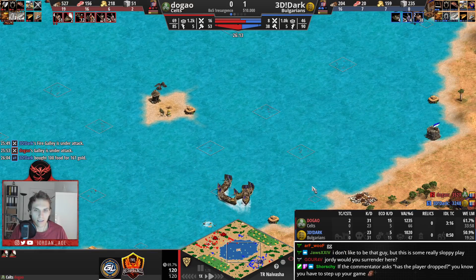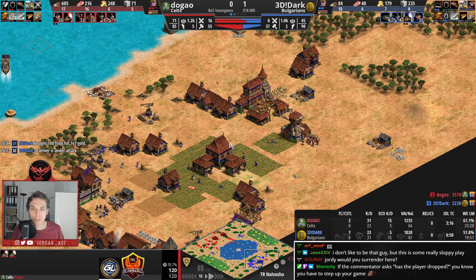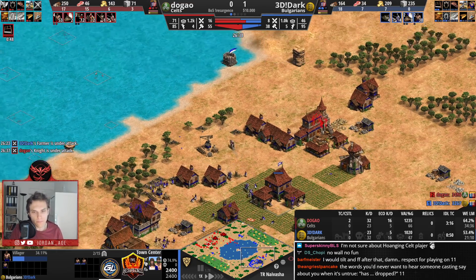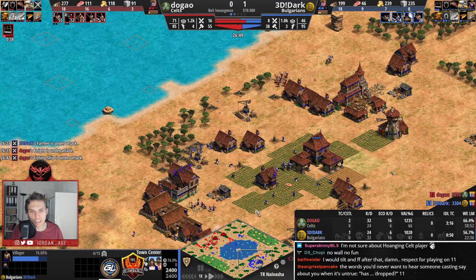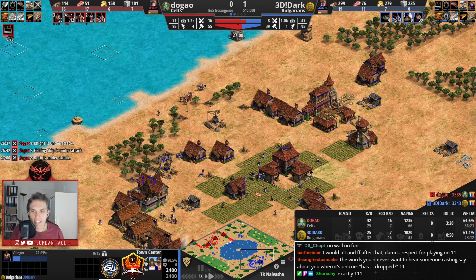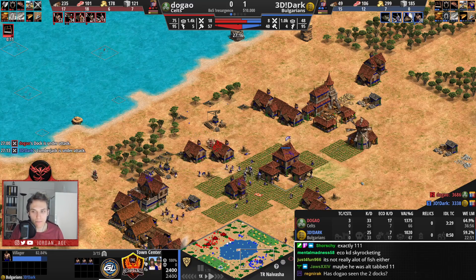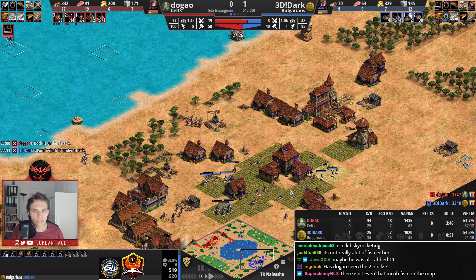Dark was in such a good position and now is completely falling apart — yes, he is getting control of the water, but two fishing boats is all about it. He has opted for a strategy that has not really given him the reward, and he lost so many villagers in the process. Overall he lost 16 to 18 villagers this game killed by Dugao. Dark is really struggling — he doesn't really have a safe wood line except one in the south, and I'm not even sure that one can be declared safe.